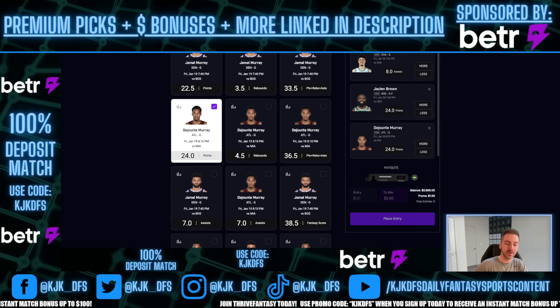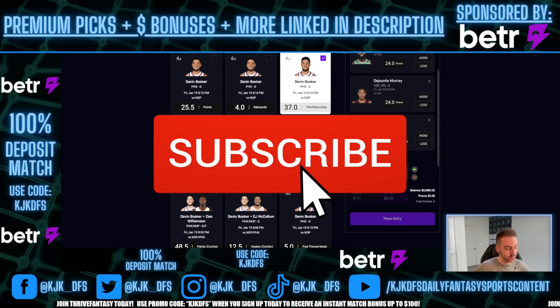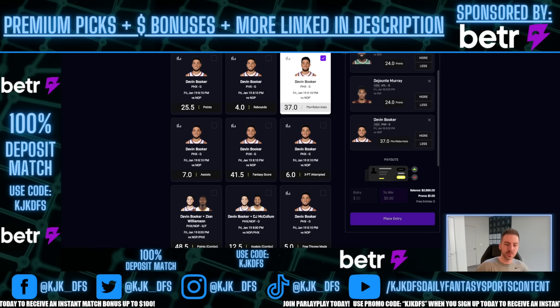We continue along. The next play is Devin Booker points, rebounds, and assists. On PrizePicks, Devin Booker is listed at 37.0. Why? Because he's favored to go under 37.5. PrizePicks has taken the value away by bumping him down. But on BetterPix, he's still at 37.5. We cannot lock this in on PrizePicks, but we can lock it in on BetterPix. Pretty simplistic concept — we're getting value on BetterPix that we cannot get on PrizePicks.